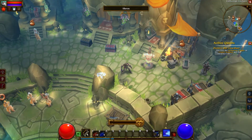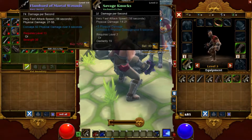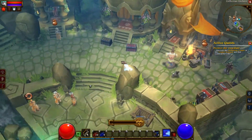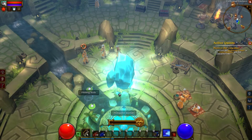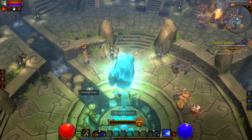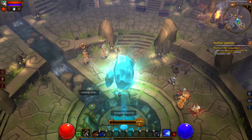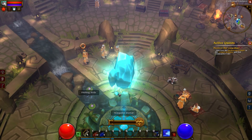Over here we have the blacksmith who can buy and store stuff. So yeah, that's pretty much Torchlight 2 in a nutshell. I think it's a great game — if you haven't played it and you like this type of game, definitely give it a shot. If you're looking for something besides Diablo, there's also Path of Exile — definitely check that one out. I'll probably do a video on that one sometime soon. That's gonna be it for this episode of Let's Take a Look. If you have any games you'd like to see covered, post them in the comments below, and I'll see you guys later.